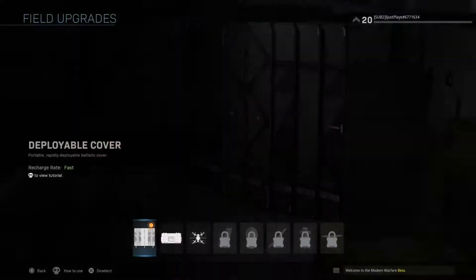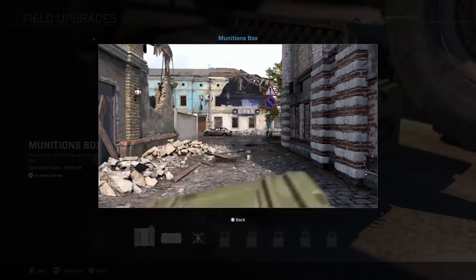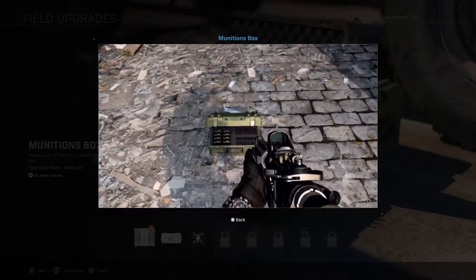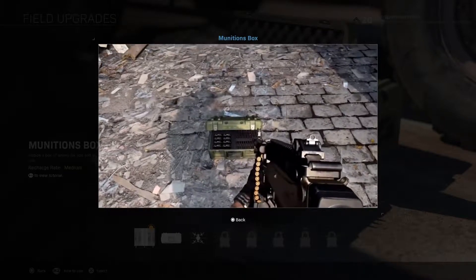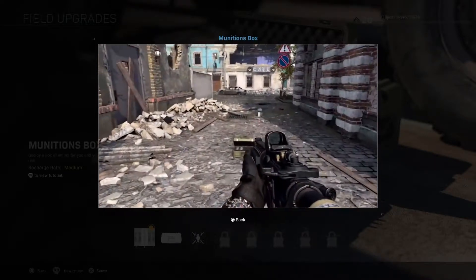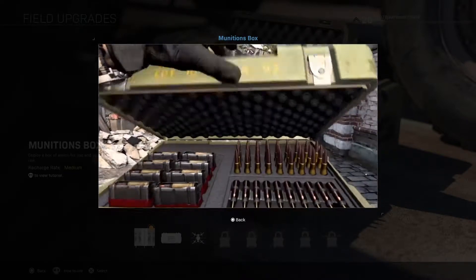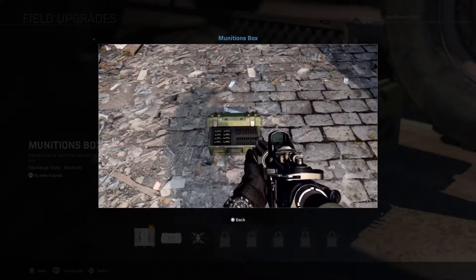Next is the ammunition box. As you can see, it's got grenades and a whole bunch of other ammo — you just deploy a box of ammo for you and your teammates. You can shoot it at your own risk as the description says, and the recharge rate is medium. If you shoot it, it will explode and cause a lot of damage.